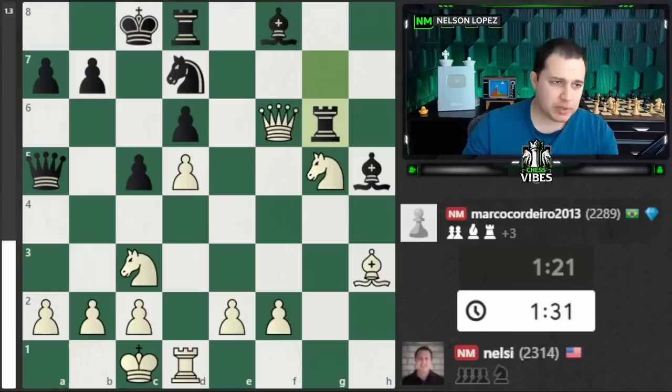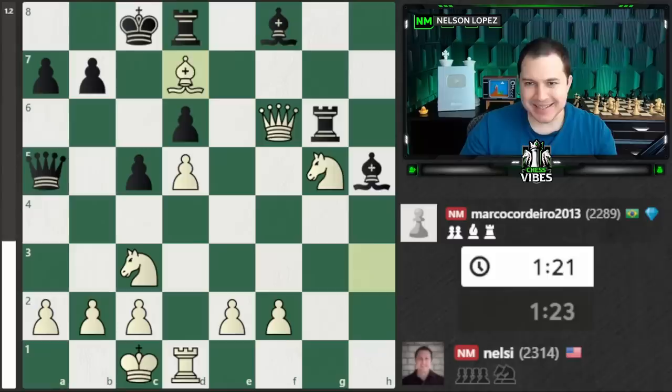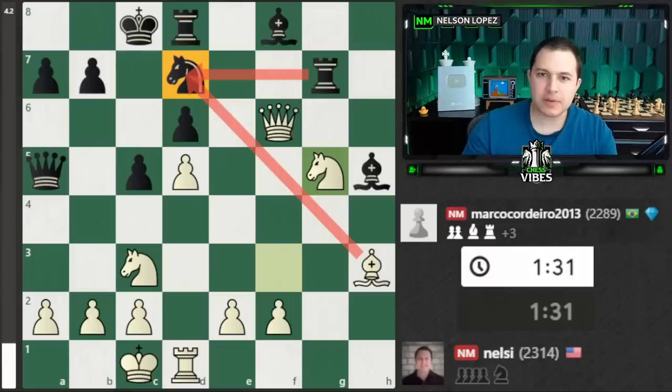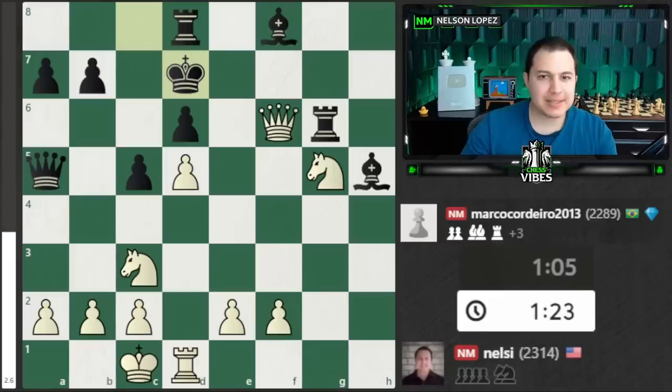If you notice the eval bar, there's actually a problem with rook to g6. Pause if you'd like to think about it. The move is bishop takes d7. Here's the key: if I had captured earlier, he could just take with the rook and everything is fine. But now that the rook has moved to g6, when I take on d7 he can't take with the rook — so the bishop on f8 is left undefended and I win a piece and get a nice attack going. He takes with the king, which allows something else.